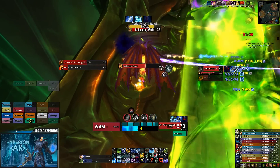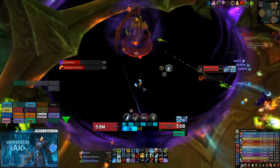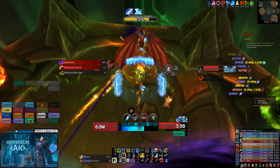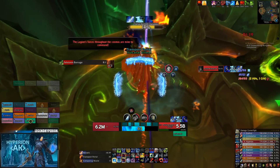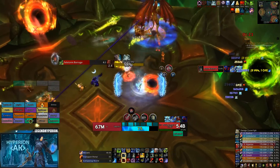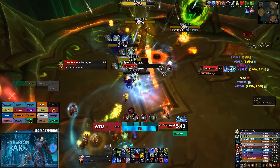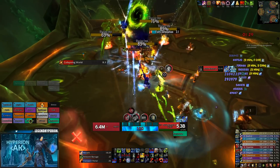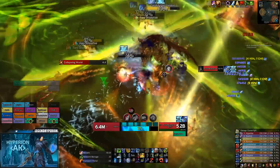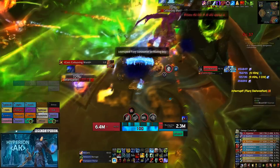For this transport portal, Pillar of Frost and Remorseless Winter will be up again, so you'll see me save them for the imps. As soon as the transport portal spawns I sit on my Rime proc, then when the imps start spawning I use Remorseless Winter and Pillar of Frost and go ham on them. You'll see me use Death Grip to proc Sephuz — Sephuz lines up with every single transport portal, so it's a really good legendary for this boss.